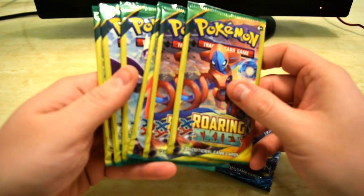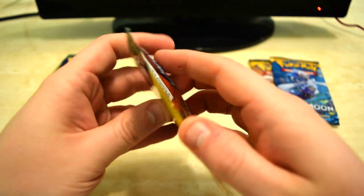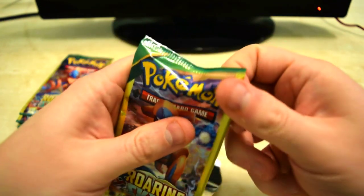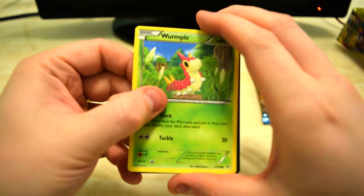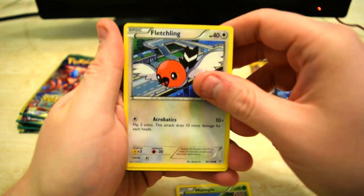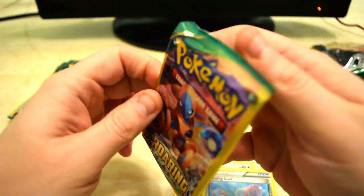Roaring Skies pack number one, let's see if these are easier to open. All right, we got a Worm-pie, Fletchling, and on the end we got a Healing Scarf.